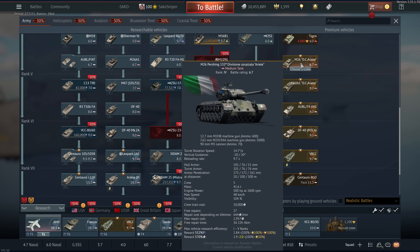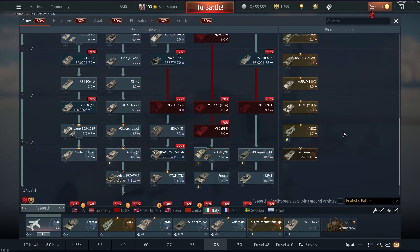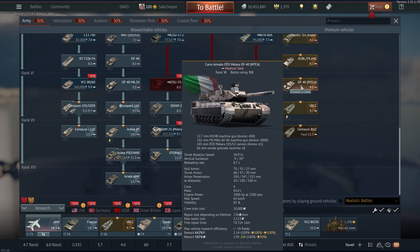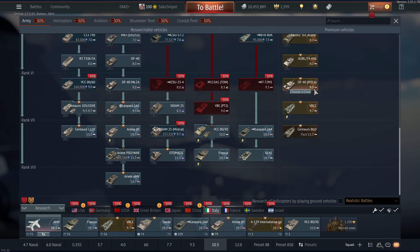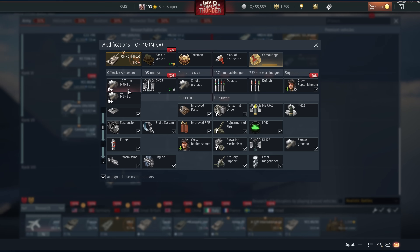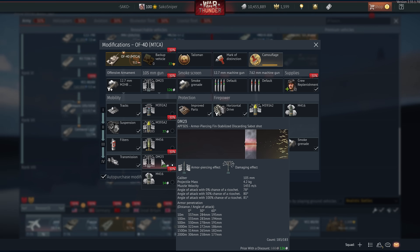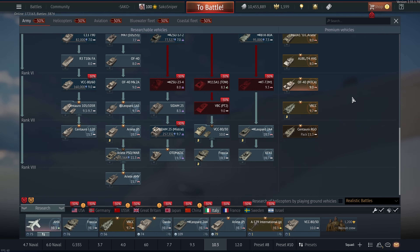The other tank — do not buy this thing, one of the worst mistakes I've ever bought. Same with this actually — this used to get a stabilizer but they removed it. The Albo is pretty decent but you can't buy it anymore. The OF40 is probably one of the best battle rating 9.0 vehicles in the game. I'm not sure if you can still get it — I think you can get it for Golden Eagles. It doesn't get thermals, but it does have very good mobility, very good gun handling — you can swing that turret round very quickly.